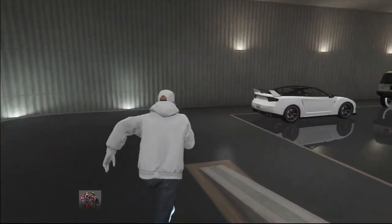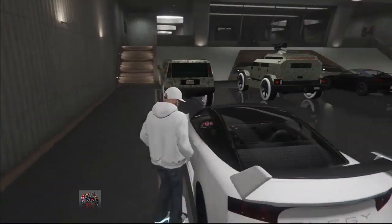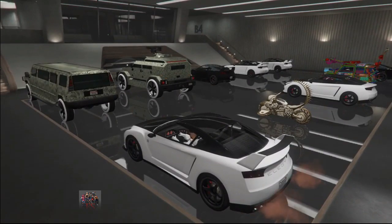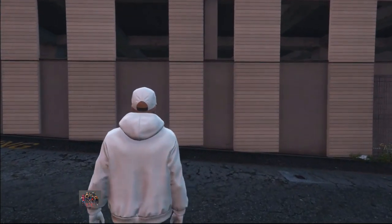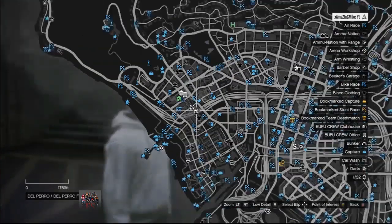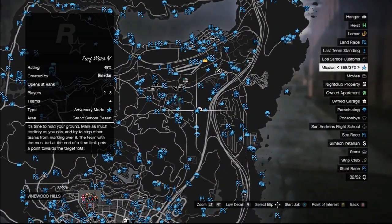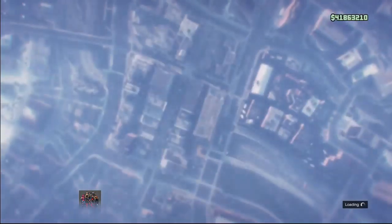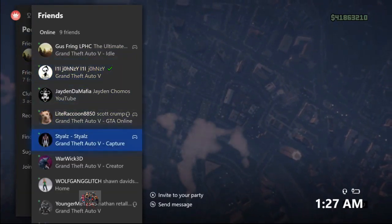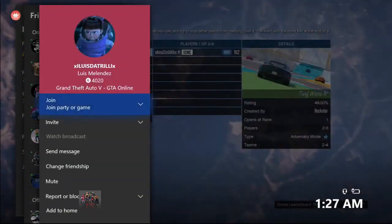Go inside your nightclub — I'll select basement garage B4 because that's where my leg RH8s are. Once you're inside the car, drive the car out of your nightclub. If you did everything correctly, you will now spawn on foot. The car is gone. So now you simply want to go ahead and teleport your character to your bunker — you don't need to do the thing over your apartment anymore, so if you had issues with that part, you don't need to do it.